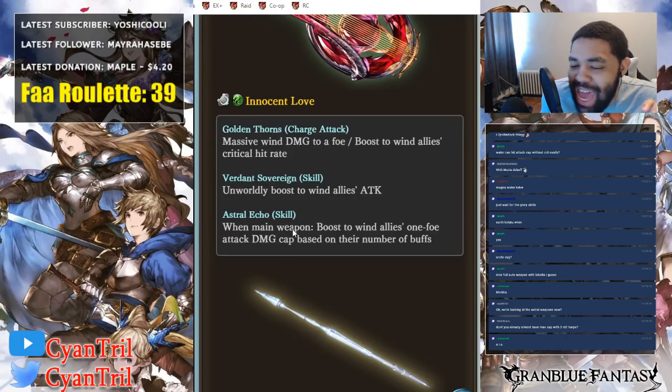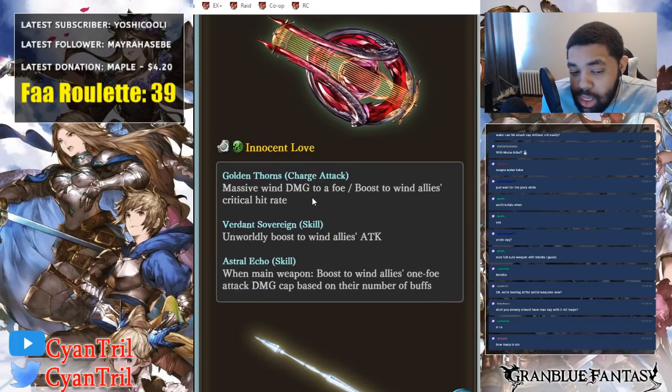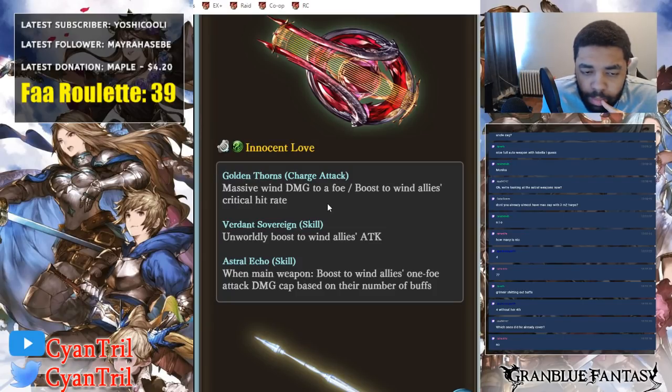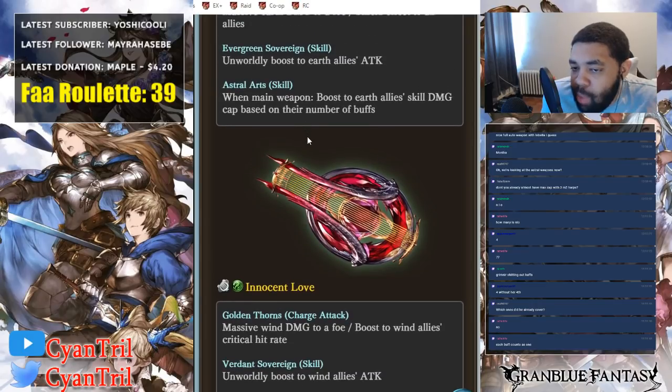Yeah, you're going to benefit from this a ton on wind. I don't know what class you're going to run for this — Elysian is an option, Rising Force is another option, but with Lumberjack coming out it may be better to run that instead. It's not a bad weapon, fits the grid pretty well, and it pushes the cosmic harp meta for wind.